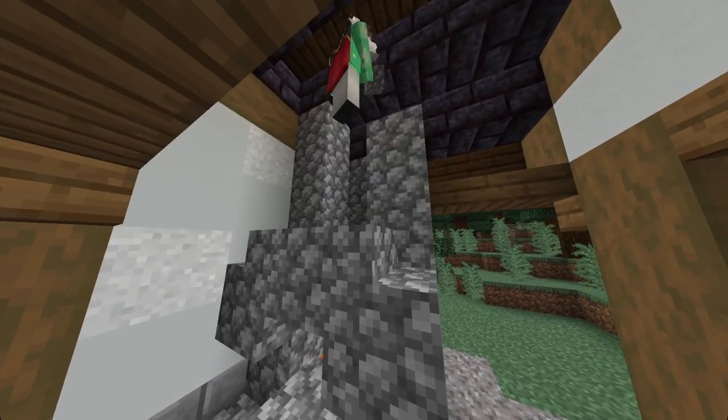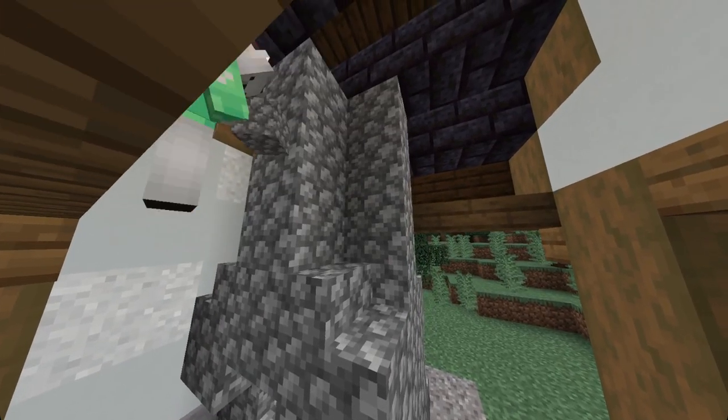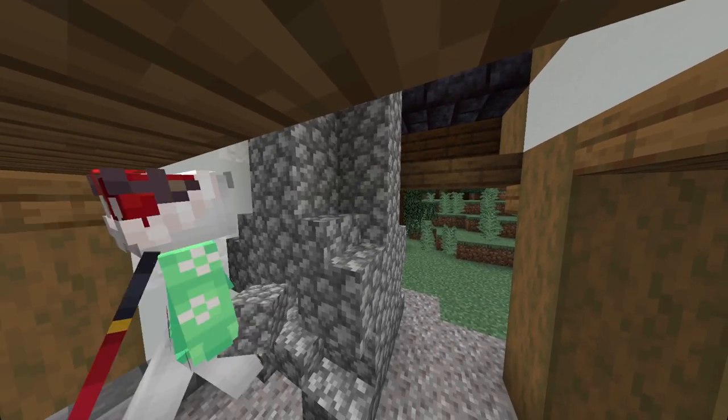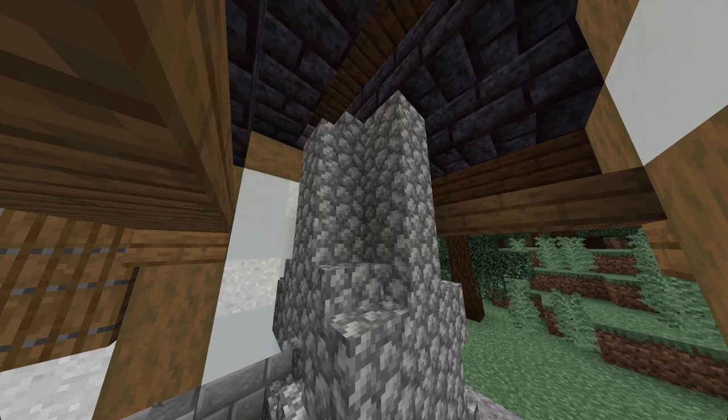Next I start to build my chimney upwards. I then just remove some cobblestone blocks and replace those with cobblestone stairs. This should give us something that looks like this.